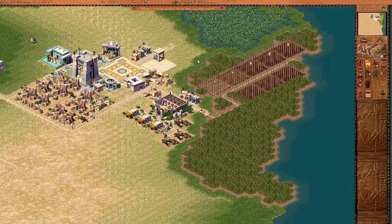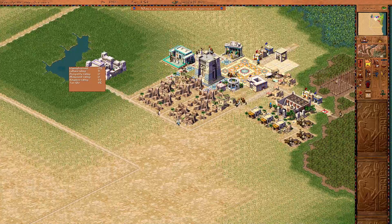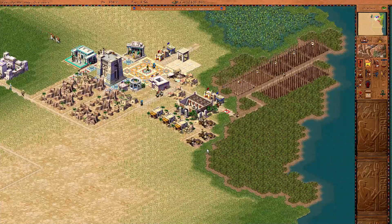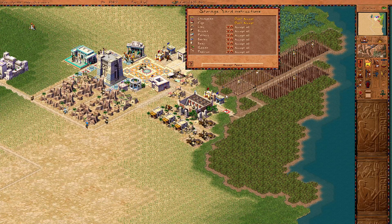So it looks like we need more food, so we'll start getting to work on that. We have zero unemployment right now, which is good. We're also going to go to the storage yard and restrict how much clay they can get to being a quarter of the yard. And this yard — we don't want to accept barley, beer, or bricks. Pottery is a quarter of the yard, papyrus is a quarter of the yard, and reeds are a quarter of the yard.